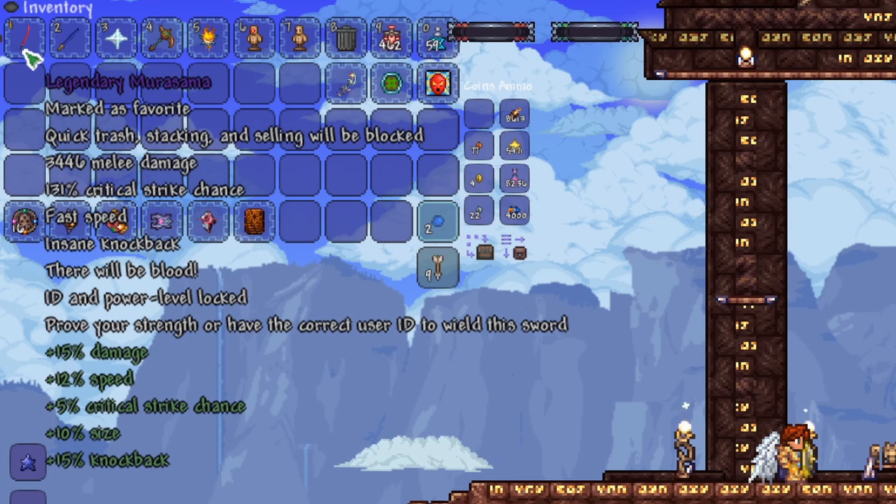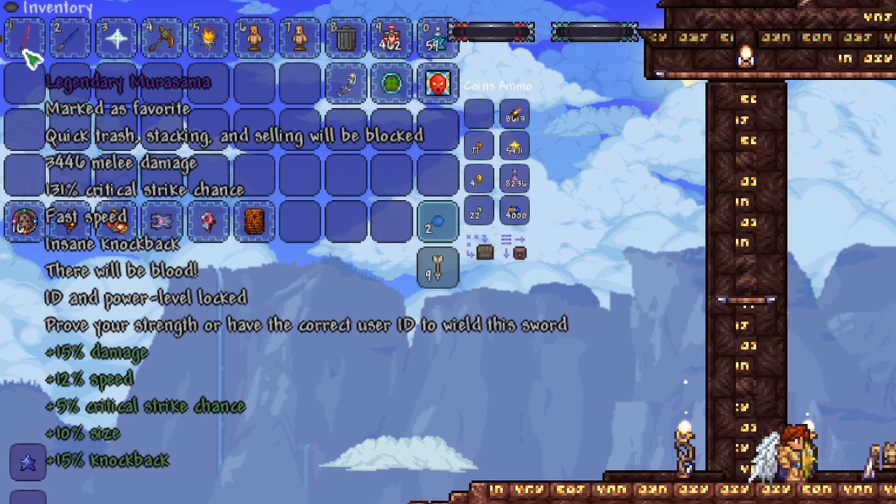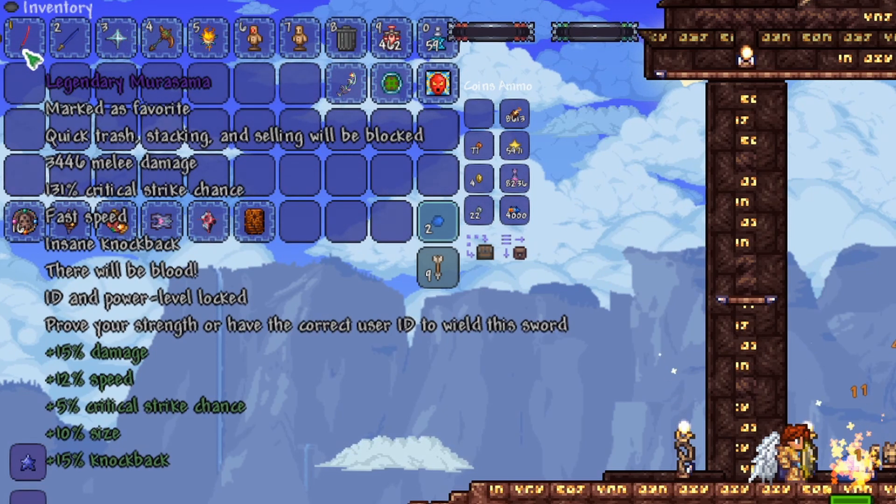The tooltip for the Murasama shows that it has 3,446 melee damage, 131% critical strike chance, fast speed, insane knockback, and it says 'there will be blood.' And it is ID and power level locked, and it says 'prove your strength or have the correct user ID to wield the sword.'